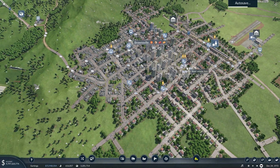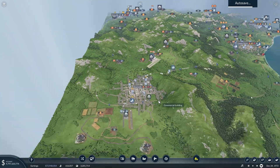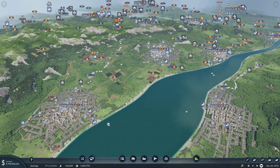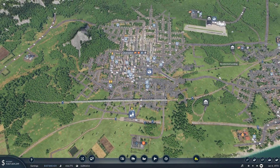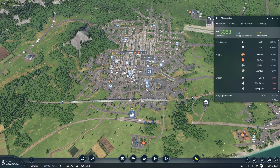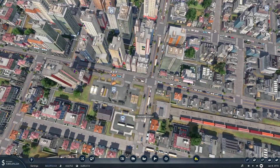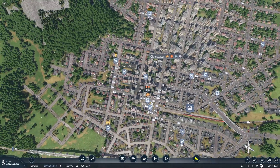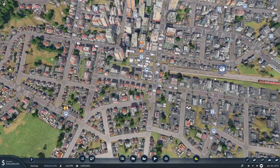So now we have the tram network set up here. I think we can maybe try it on a city slightly larger and see what we can get out of it there. Let's take a look at probably one of our biggest cities at the moment — Clearwater. We're starting to run into tons of traffic issues and all of our buses and everything are just stuck in traffic at the moment.